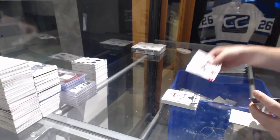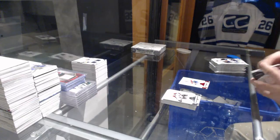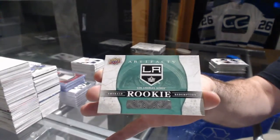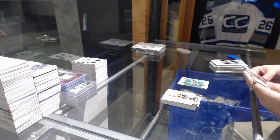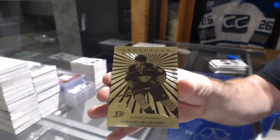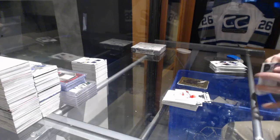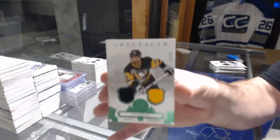We've got for the Panthers 299 Aaron Ekblad red base parallel. We've got a 599 for the Nashville Predators PK Subban, and an Emerald rookie redemption for the LA Kings. We've got another Orem for the Anaheim Ducks of Rickard Rakell. For the Penguins, a jersey patch to 65 — Chris Letang.